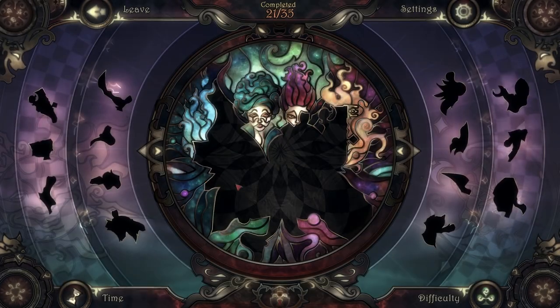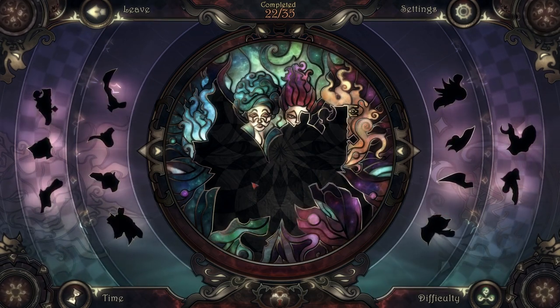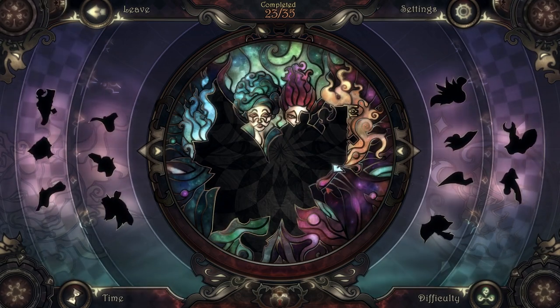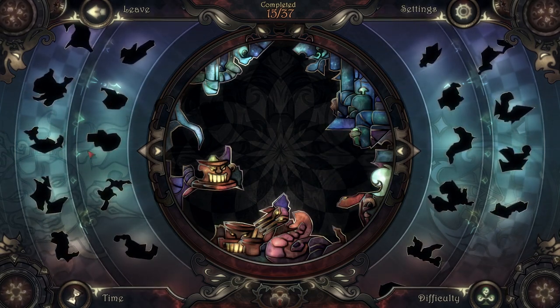It's a puzzle game — think jigsaw puzzle, not logic puzzles — but it has a stunning and challenging twist. The images you're putting together are stained glass windows, and the pieces are hand sculpted to be beautiful and complex. Because of the nature of the images, you need a careful eye for the shapes of the pieces in order to put them into place.